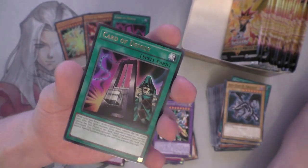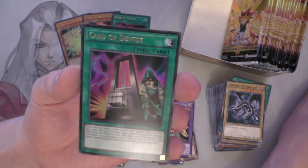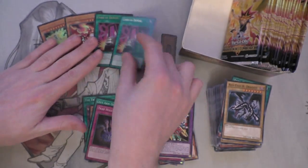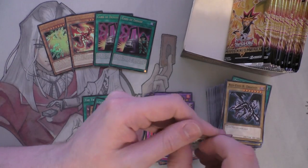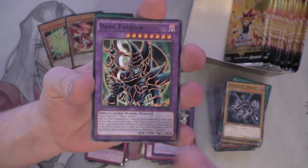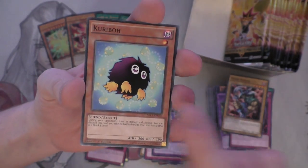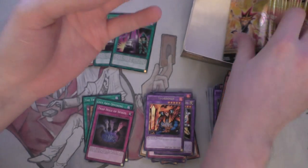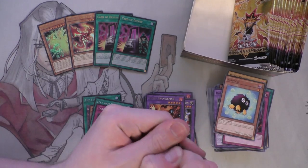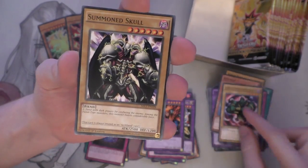Oh wow, oh my god - two Card of Demise! This box is broken. Can we go for a third Card of Demise? That would be insane. Pretty much done with my Counter Fairy deck now, that's quite nice. Dark Paladin, Nightmare Wheel, Vorse Raider, Kribo, Flame Swordsman. Wow, I didn't expect two Card of Demise - that's just kind of ridiculous. I think this box is just confirmed OP. Let's get a third one. No... I kind of want Rebellion if I'm completely honest.